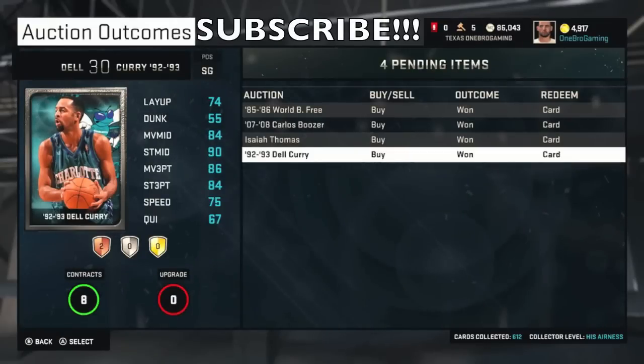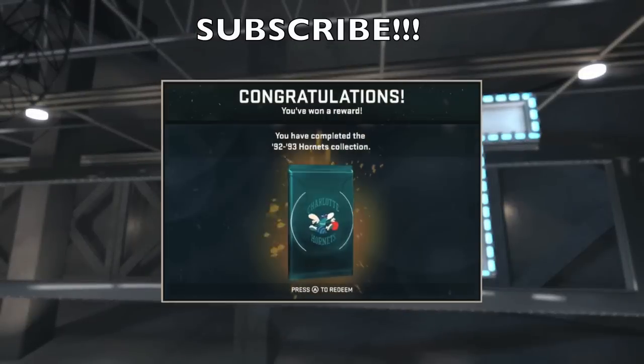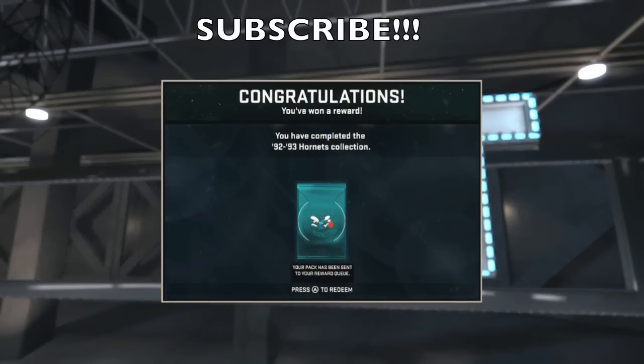What's up guys? It's Roger from Umbro Gaming with a new NBA 2K15 video for you guys. Today we are going to finish off the 92-93 Hornets Collection. The last player we needed was Dale Curry. Let's go ahead and add that to our collection — we get the congratulations. You won a reward notification.